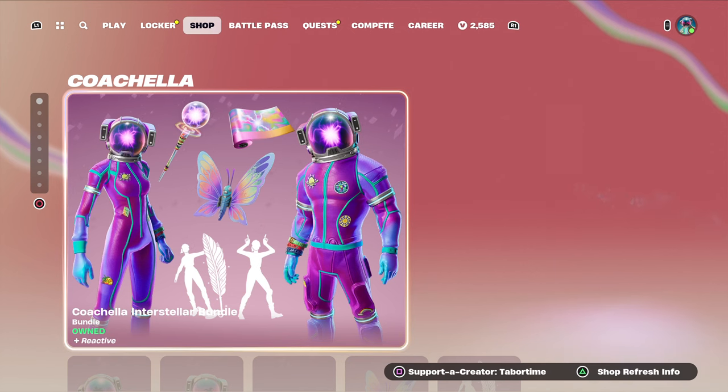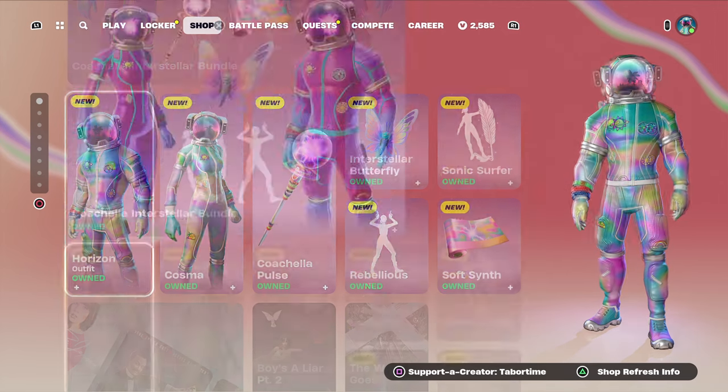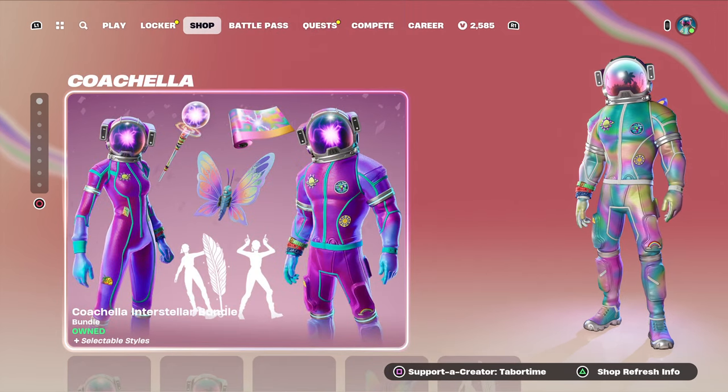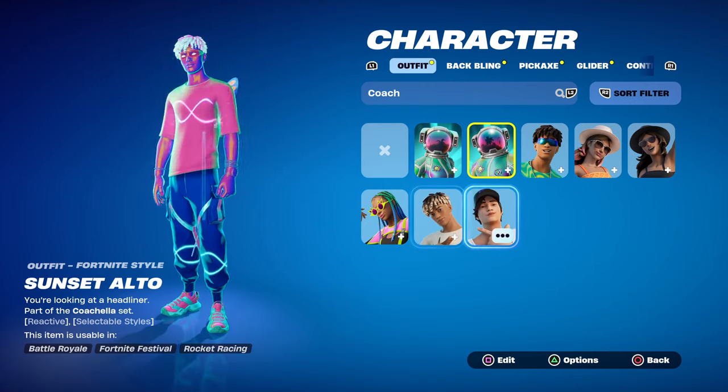Rebellious, Sonic Surfer, and the wrap are all 500, so obviously the big bundle is your best bet. But again, 3,000 V-Bucks is quite a bit. Considering if you want just both the emotes it's already a thousand V-Bucks, it could be worth spending 2,000 more for everything else — but let's take a look and see.